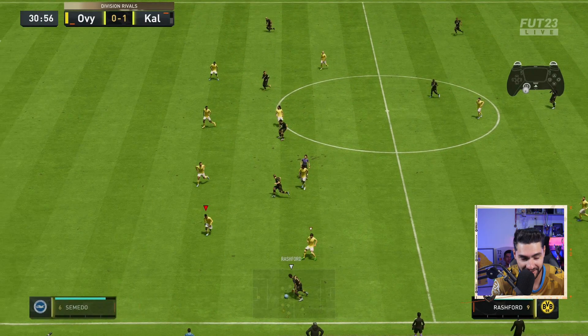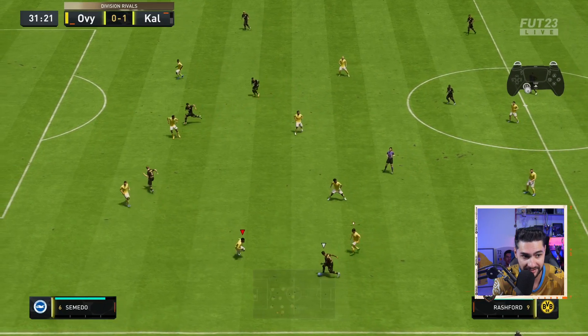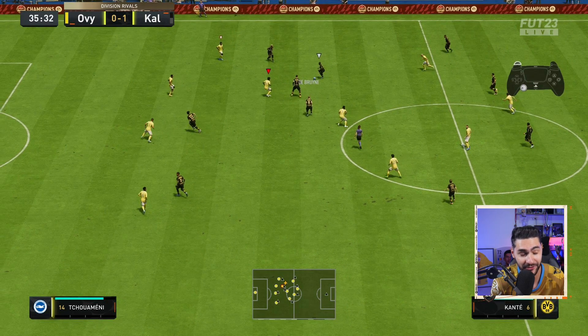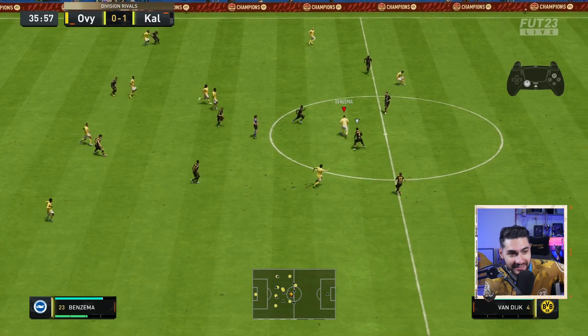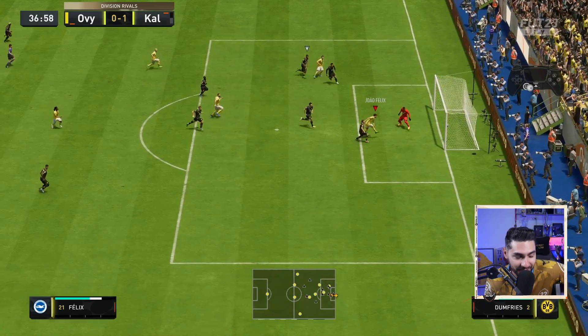In this scenario, I am using the right analog stick to select the center back, which is very important because I need to cover the space and cover the run of the striker. Exactly after I do that and I'm safe — he can't go further — I switch super fast to the fullback and pressure the opponent to win the ball. A bit of anticipation is always so helpful when defending. Here I use the jockey movement, anticipating the pass the CM will do, slowly moving in that direction and intercepting the ball — and what I love about defending is how quickly you can go from a problematic defensive scenario to scoring a goal.